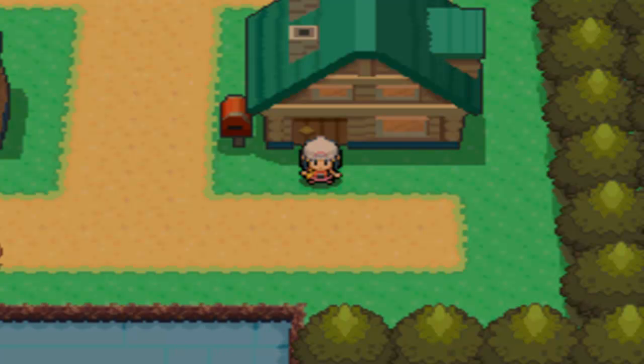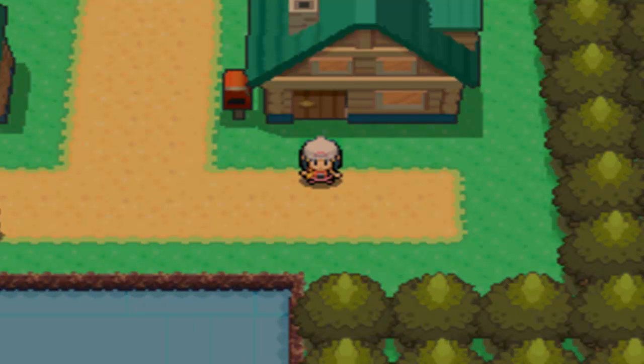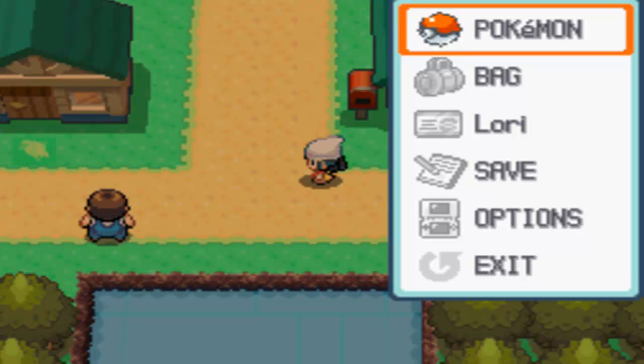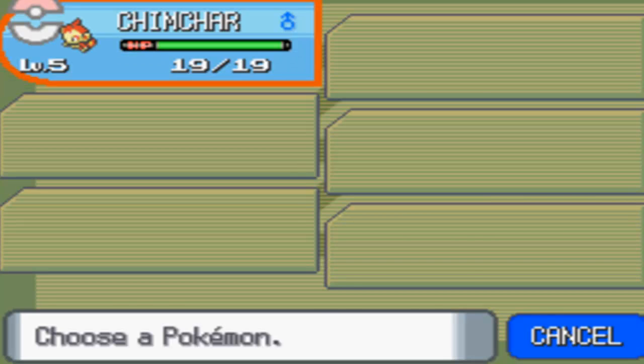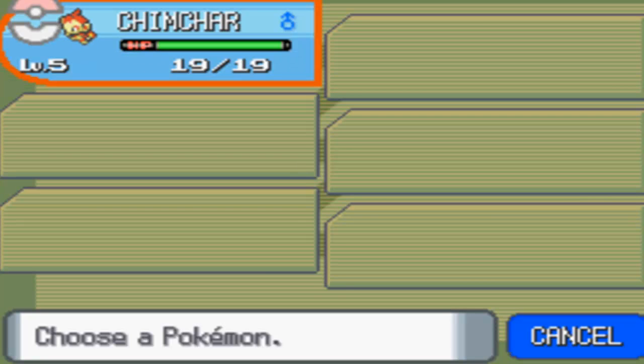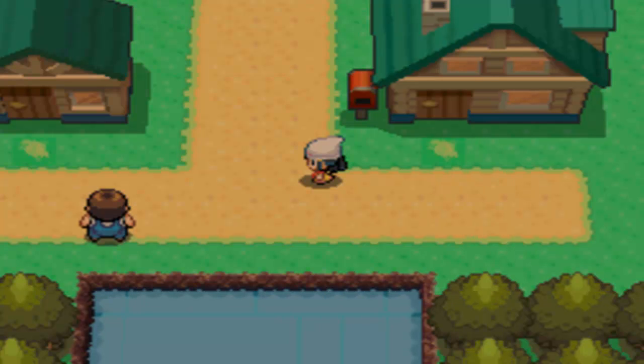Hey everybody, what's going on? Welcome back to more of Pokemon Pearl version! In the last episode, we got our fancy starter Pokemon — Chimchar. Look how adorable Chimchar is! He's a little level 5. He's almost level 6, which is good. So in the last episode we got our starter Pokemon, and so did our rival.